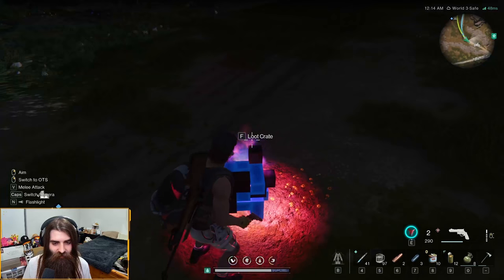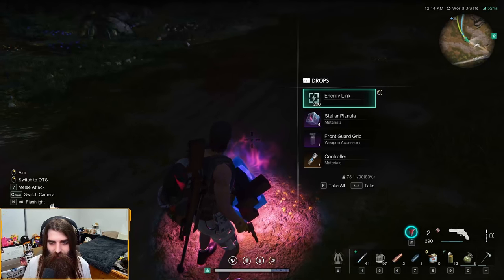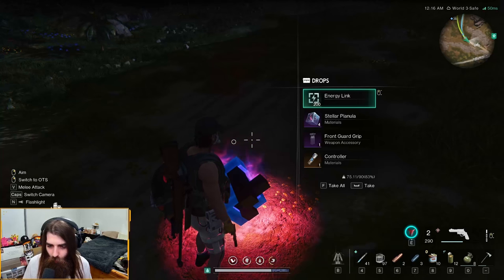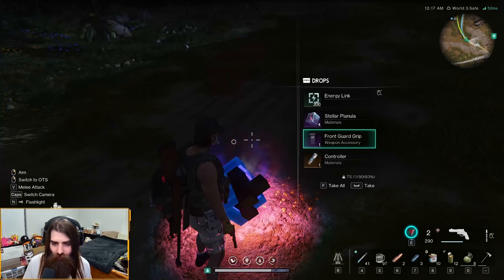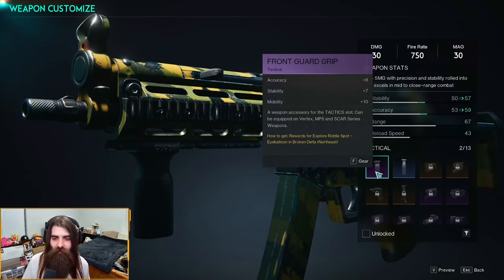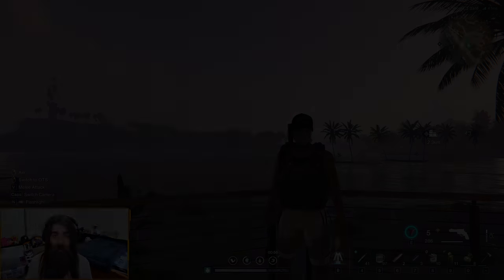Come over here to the blue crate — what do we get? The Front Guard Grip! Let's go! So the Front Guard Grip is a weapon accessory in the tactics slot. It can be equipped on the Vertex MP5 and the SCAR series weapons. It increases accuracy by plus six, stability by plus seven, and mobility by plus ten. It's a pretty insane attachment for the mid game.